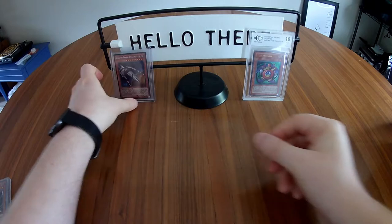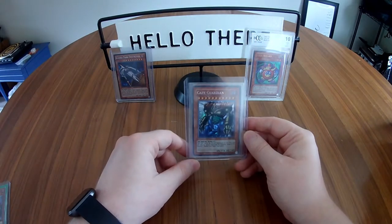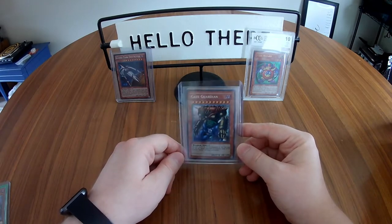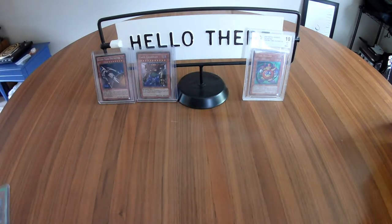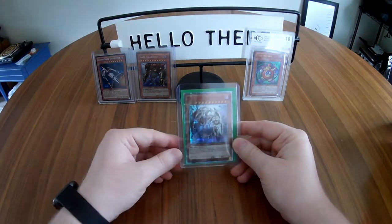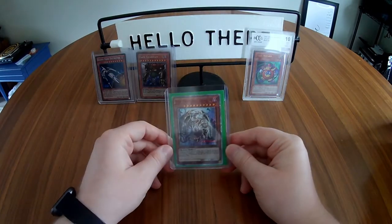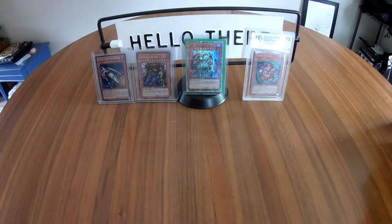I also got a Cosmo Dark Destroyer which, according to TCG Player, is a pretty valuable card. Another card I'm very familiar with — I grew up with it — is Gate Guardian, which I pulled from an Unlimited Level pack as a secret rare. I immediately sleeved it and put it in a top loader. That was a big deal for me. And then the biggest pull — the one that really pushed me to get back into collecting — was a Ten Thousand Dragon from a Battle Legends: Armageddon booster box.